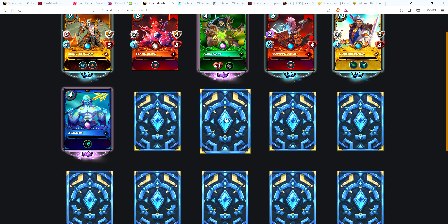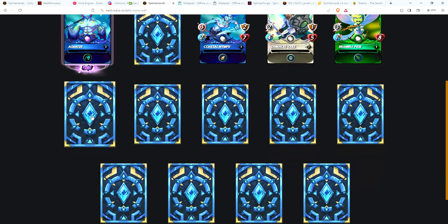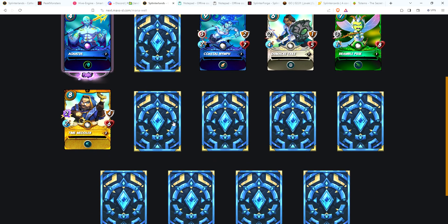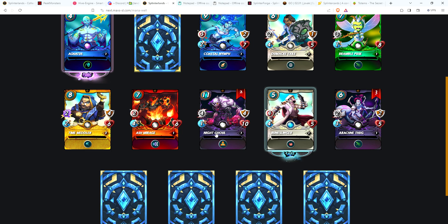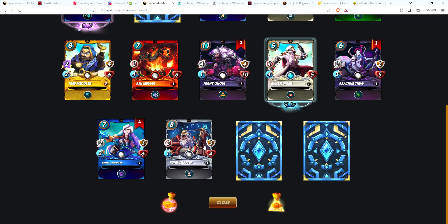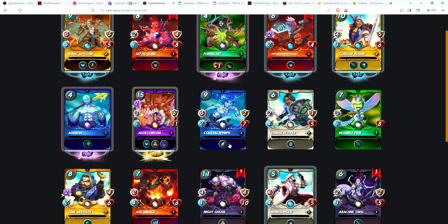There's a legendary — let's leave that to last. Coastal Nymph, Damaki Exile, Bramble Pixie, a gold Time Meddler — so we didn't get any golds in the first five but we've already got three golds in this set. Ash Mirage, two Night Ghoul, Rune Slinger, three Arcane Thugs, two Refugees, Runecrafter, Cabalist, and Tinderlock. Now let's see what the legendary is — another Agar Longtail! Two for two Agar Longtails.